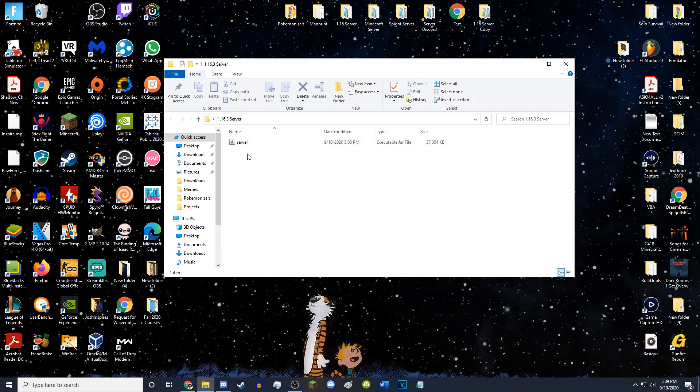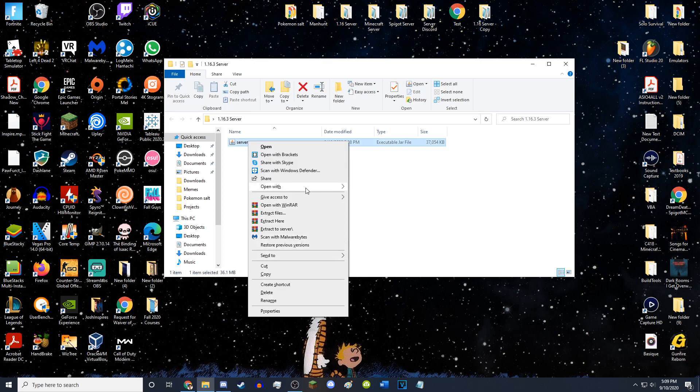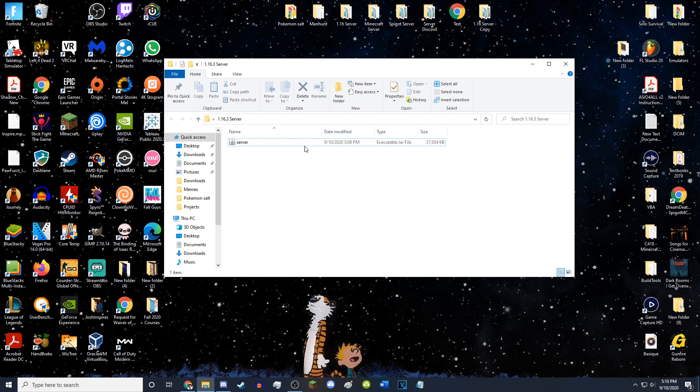Once you're in the folder with the server.jar, you want to right-click it, go to 'Open With', and make sure that you're opening it with Java — basically just open it with Java. Mine is already set to open these types of files with Java, so I'm going to double-click and open it with Java.